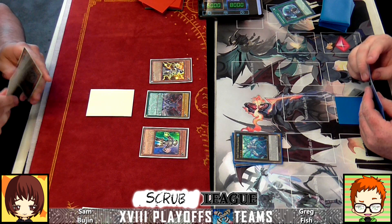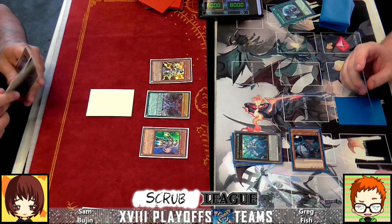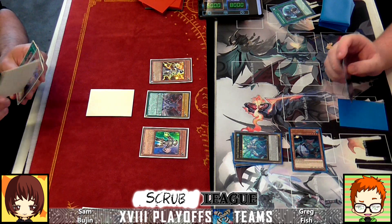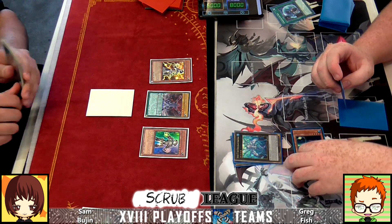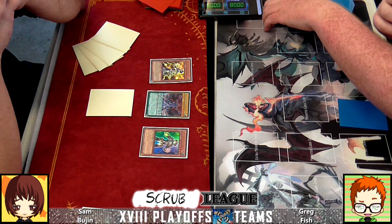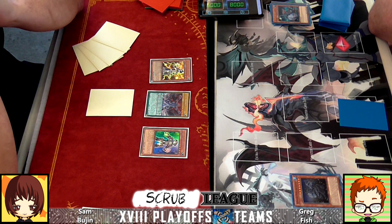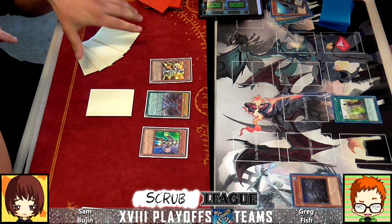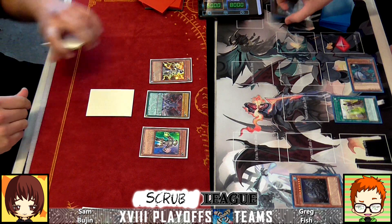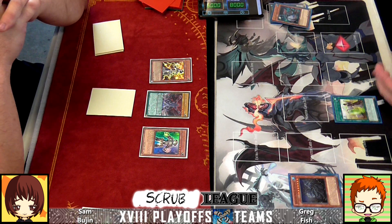You get 2000 life points — it is 2000. Like last time, going game one. Oh, tribute summon something — nice. What's he tributed for? The big Fish — Koala Cannon. What does this do? He can Special Summon as many Fish from the deck by ditching one. Oh okay. So he's going to add a Fish from Grave to get fuel — ditch one, Spec as many Fish from the deck. He just Specs four or something — wait, I thought it was one per discard. No — ditch one, Spec as many Fish from the deck.